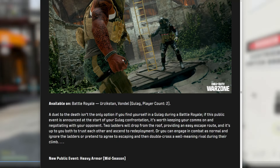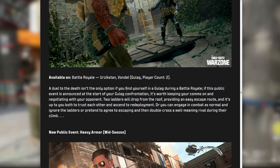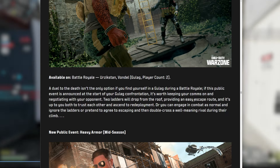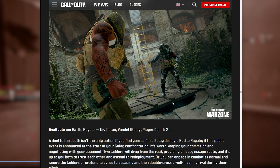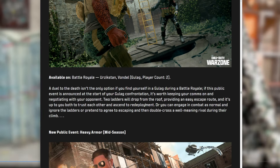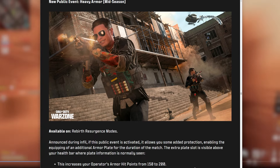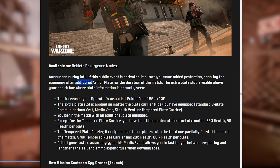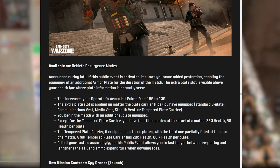Climbing and Punishment is a new Gulag event available on Urzikstan and Verdansk. Two ladders drop from the roof providing an easy escape route — both players can climb up and escape if they trust each other, though you can still kill each other. Heavy Armor is a mid-season public event on Rebirth Resurgence that allows an additional armor plate for the duration of the match, visible above your health bar.